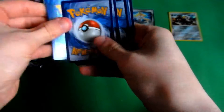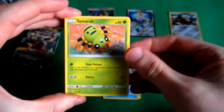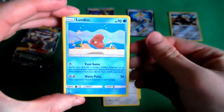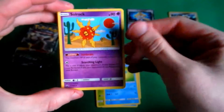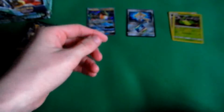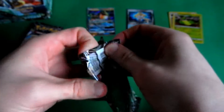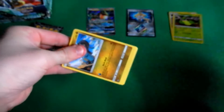Fairy Energy. Wynaut. Spinarak. Larvitar. Slakoth. Luvdisc. Tropius. Marshtomp. Solrock. Cacturne — just a common. Last card in this pack is a Victory Bell Hollow Rare — that's awesome. No reverse Hollow Rares so far. We are only 6 packs in.